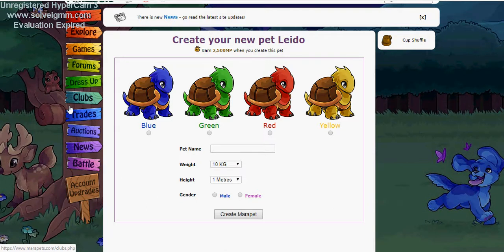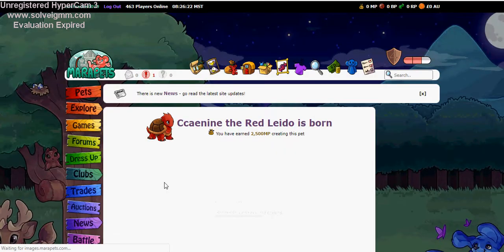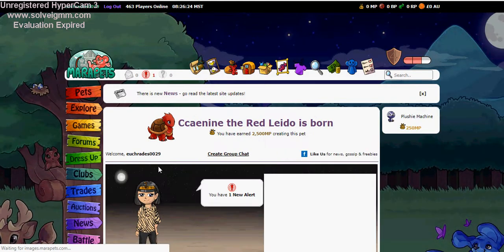I'm having a look at all the colors and the red one looks like the most fun. I'm actually going to go ahead and name this pet after one of my Neopets. The pet will be male. My Neopet started off as a red Bloomeroo — so there you go.